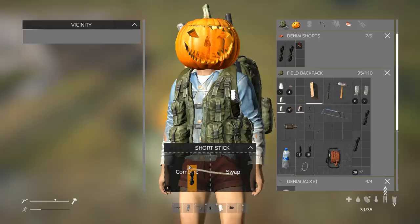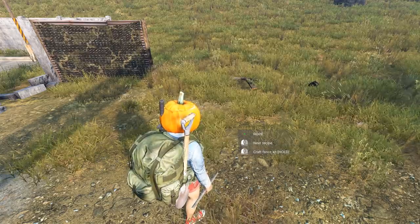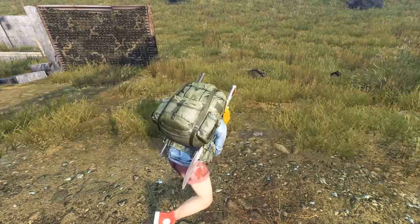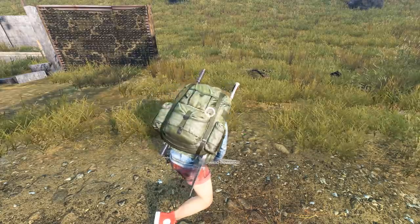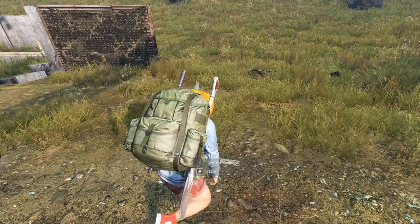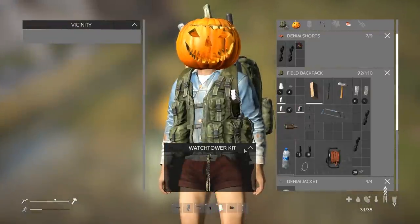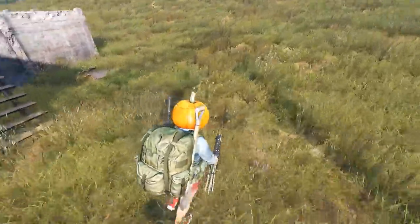Once you've collected all the supplies you need, you then need to craft a kit — either a fence kit or a watchtower kit. This is slightly different from before, where you walked up to a tree and scroll-wheeled to create a kit. Now you need a rope and two short sticks to craft a fence kit, and a rope and four short sticks to craft a watchtower kit.